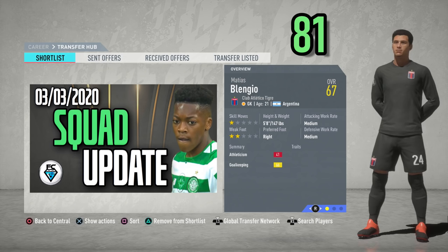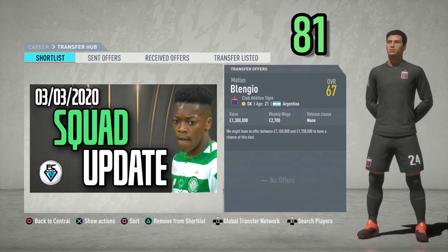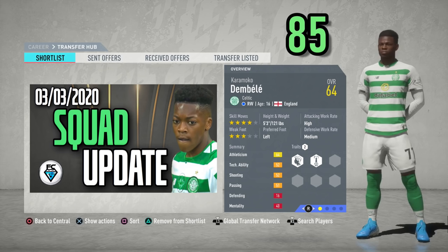Mathias Blengio, the goalkeeper from Club Atletico Tigre, has been re-added to FIFA 20 career mode. He's 21 years of age from Argentina with a two-star weak foot. He's only 5'8", which is tiny for a goalkeeper, 67 overall, potential of 81. You can sign him straight away for about 1.4 million.